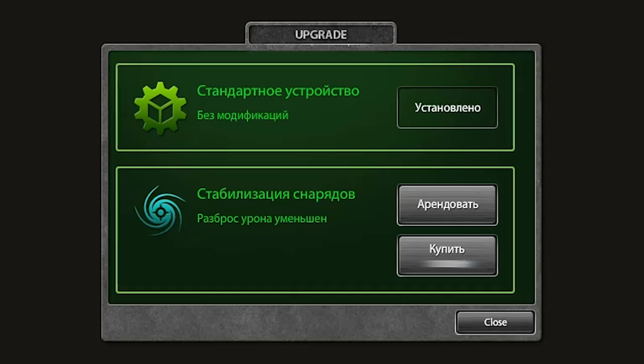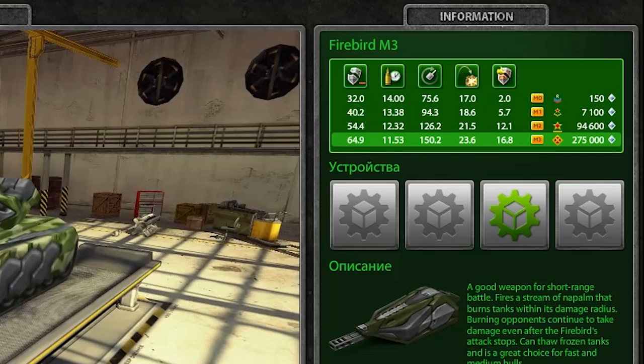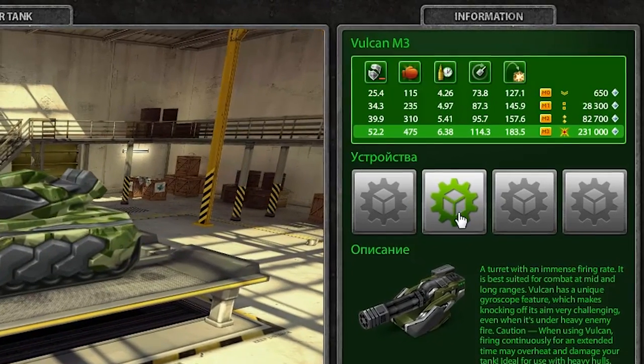For M1, alterations will offer slight gameplay changes. For M2, the gameplay changes will be more significant. And for M3, well, it's still a secret. With the first release, we are planning on adding 11 alterations — one for each turret. Some will be for M1s, while the others will be for M2s. Turrets will have a number of dedicated slots for alterations, depending on their modification level.